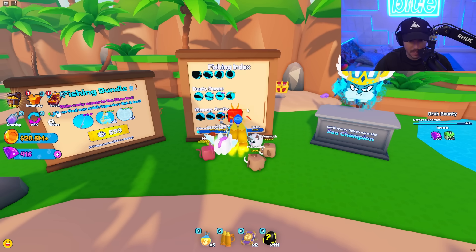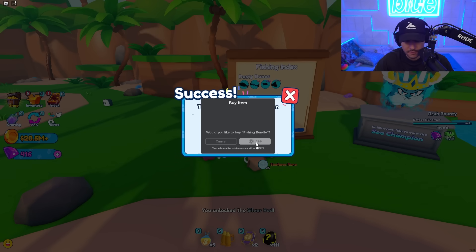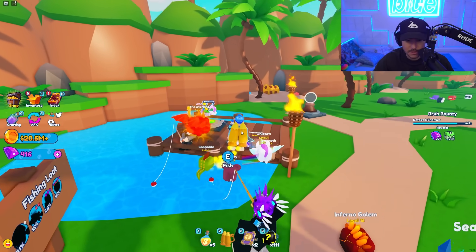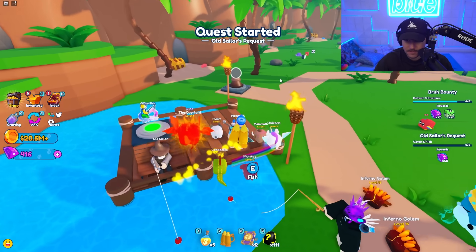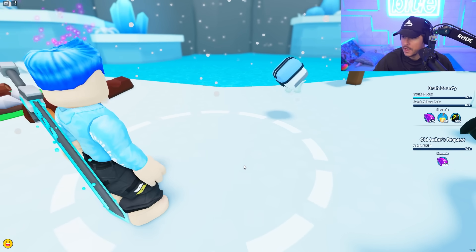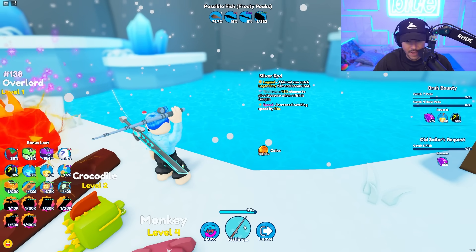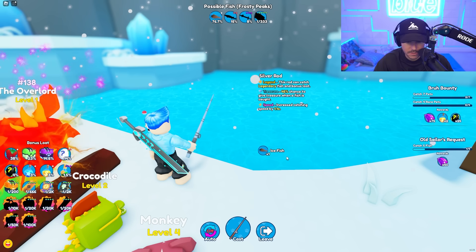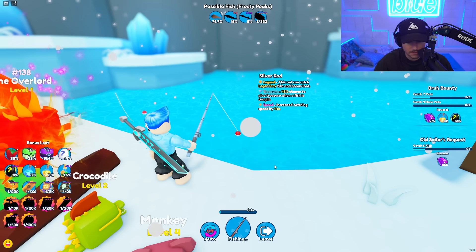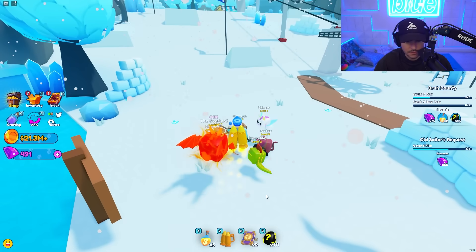Catch every fish to earn Sea Champion! That's sick! We're getting the Silver Fishing Rod and that's going to allow us to catch better fish. If I catch every fish here, I get the Sea Champion — let's talk to this guy and get this quest line started. I want to defeat more enemies too, so just do it while you're doing other quests. This is basically fishing — you just go here, cast it, and since I have a better fishing rod I should get bonus loot. It just has a chance to catch legendary fish and bonus loot.